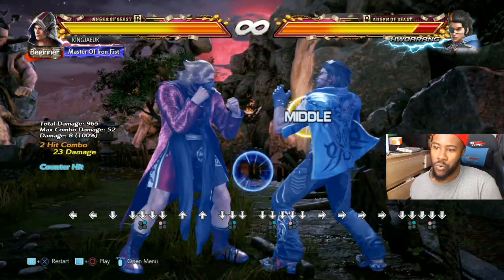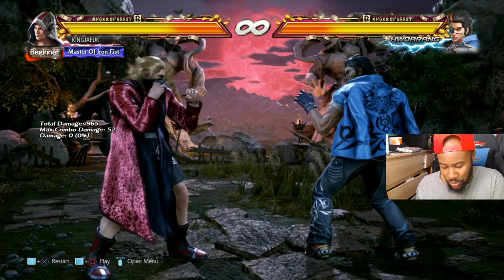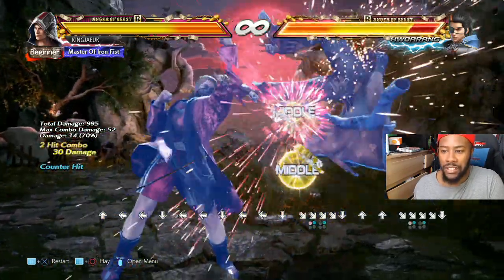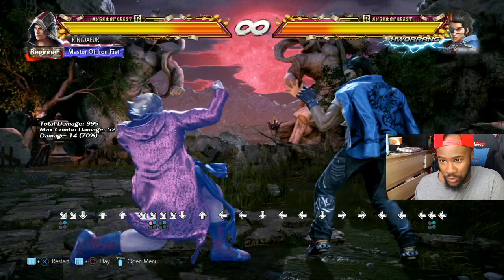If you're close to the wall, that would be the wall carry option. He has down four one plus two - sonic fang - which is the go-to punisher. Back to a normal hit, it's a punisher for mid.